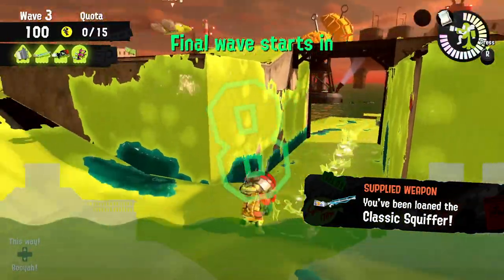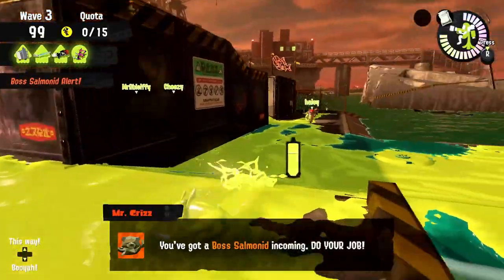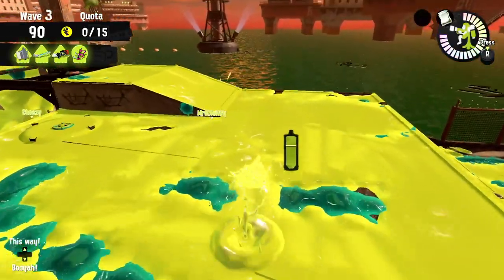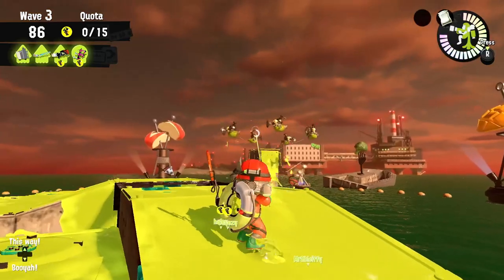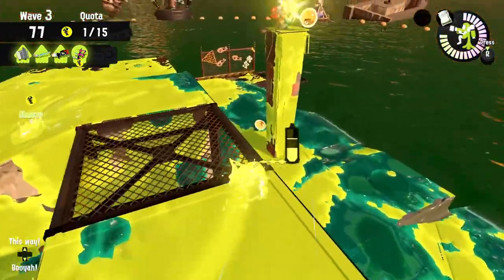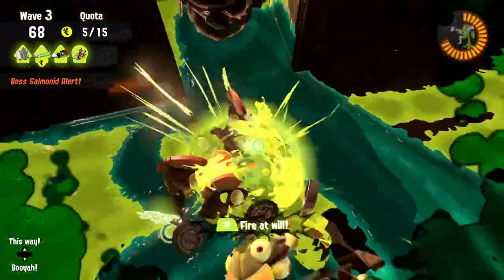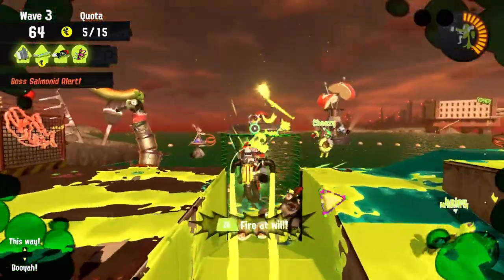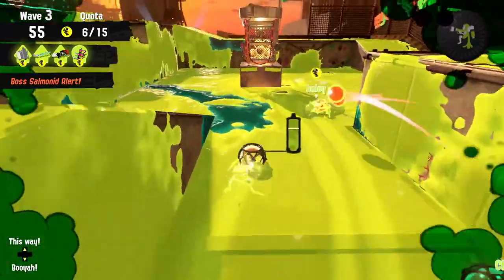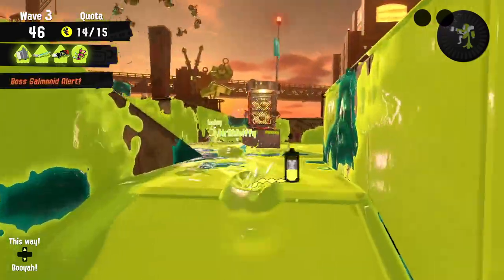I haven't used the Squiffer too much, but it's a charger type weapon - not my specialty or anything. But we could definitely make some kind of impact with it. I got a boss Salmonid incoming. I can get rid of a couple of those - a little hard to get with the Squiffer, but we figured it out. I've maybe made a mistake going this way, so I'm going to go over like this and try to fire at you. We cleared it out quite a lot. They knocked me around but I was able to survive. We're getting some stuff in there - 14 out of 15.